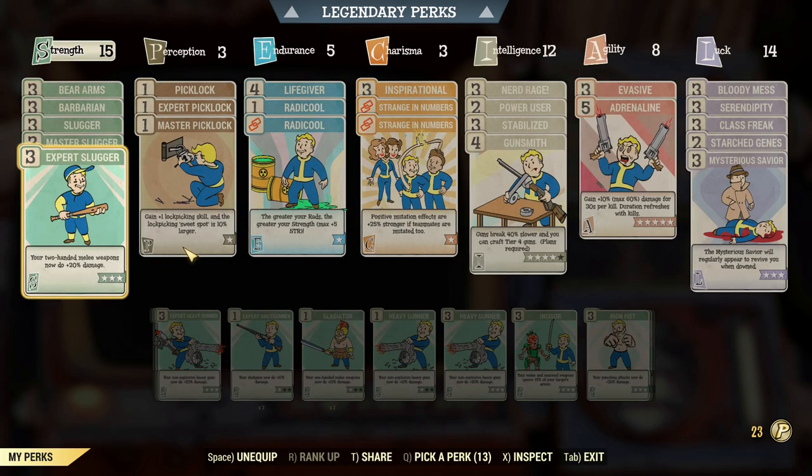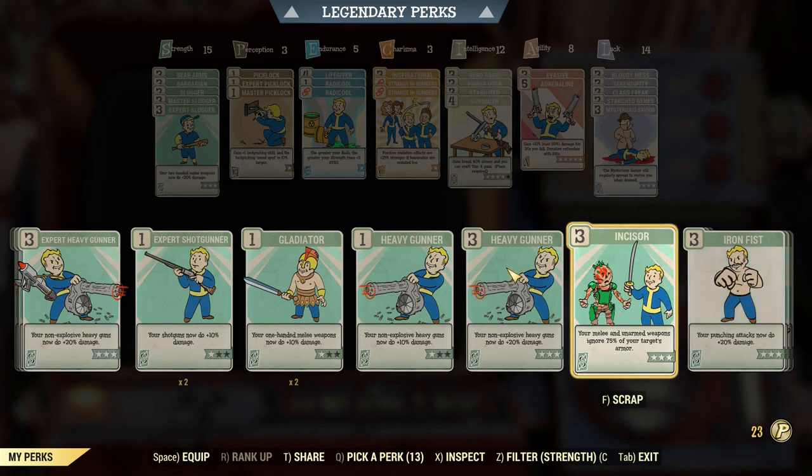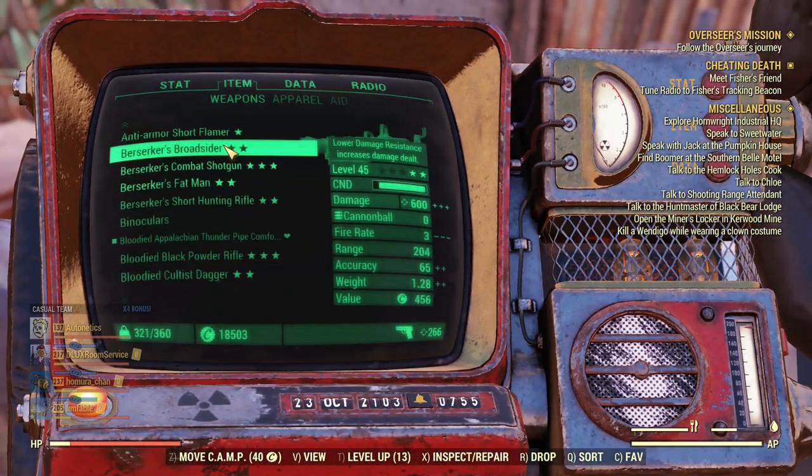First things first, get rid of all the perks we don't need and fill up with the perks you want. I've still got Bare Arms on just so I can fast travel to where I want to go, and then I'll swap it over to the scissor once I get there. So we'll equip the axe.